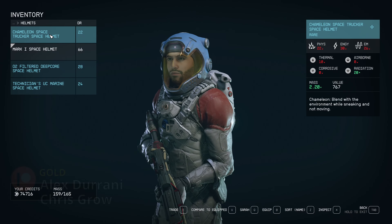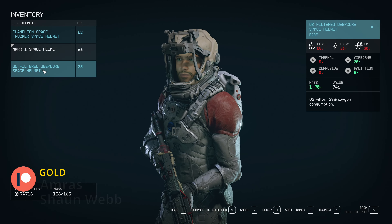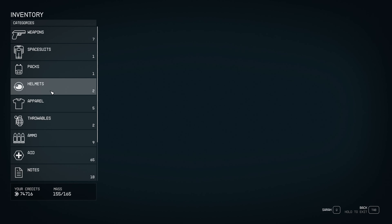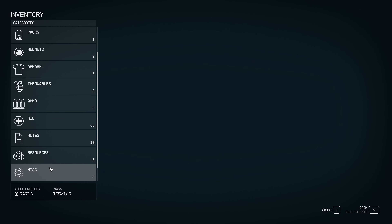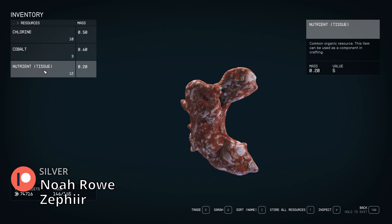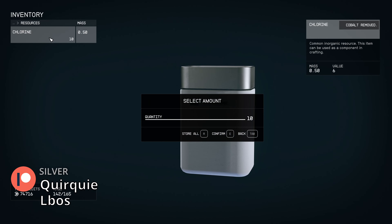Helmets — yeah, we can give her the marine helmet. She can have that one too. Then ammo, aid, resources — give her the comm relay because it's really heavy, and this magnet thing, maybe the nutrient tissue. We'll just give her all of it, and all the cobalt. Just give her all the resources, it's fine.